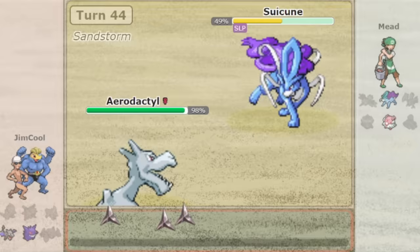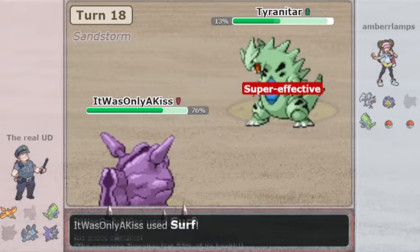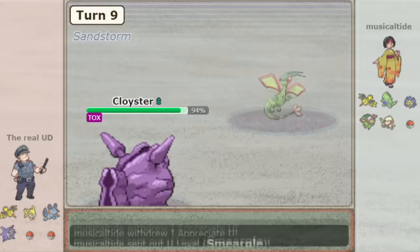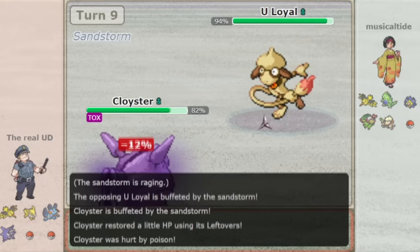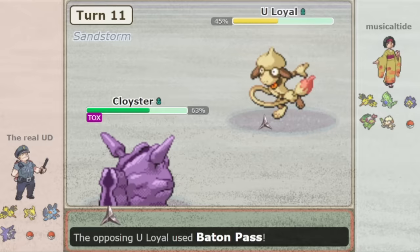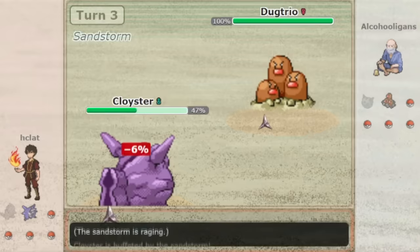It's pretty hard to justify using Cloyster over Skarmory — even on a more aggressive team, Skarmory just has so many more advantages. There are occasional teams where Cloyster's positive matchup against water types — not only Swampert, but also Suicune and Milotic — do come in handy more than a Skarmory would. It can also dodge Magneton trap since it's not Steel type. But the situations where you'll want to use Cloyster are pretty specific and niche, so Cloyster's role is more of a fringe niche pick rather than a metagame staple. Therefore people believe OU is a bit too high for Cloyster and BL would be more appropriate. I love Cloyster, but I would agree that it has kind of fallen off.